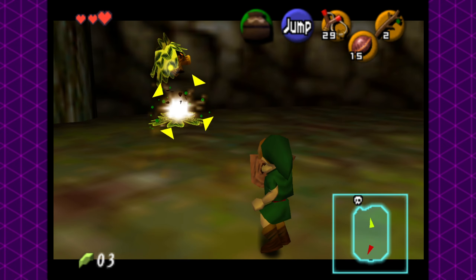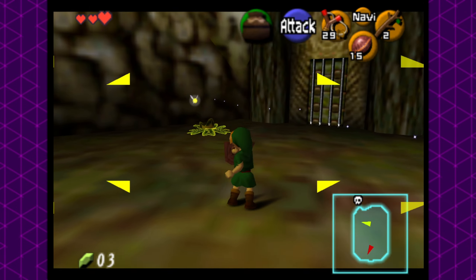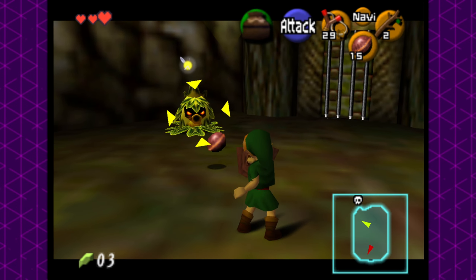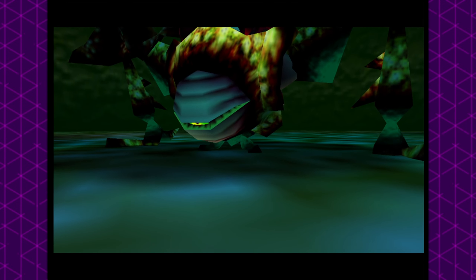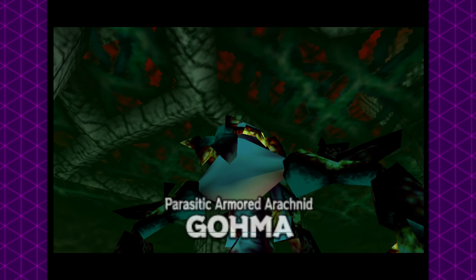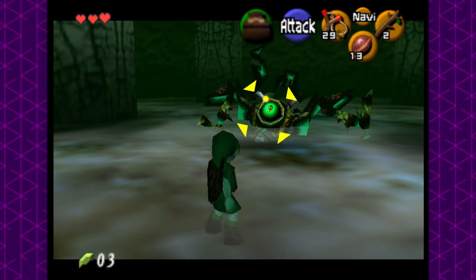We've decided that we're allowed to use defensive actions like shielding, which will allow us to deflect the Deku Nut back at the Deku Scrubs, allowing us to input the classic code of 23 is number 1. Moving forward to Goma, she is a rude awakening as to just how janky and precise some of these fights are going to be. It was at this point that the rules of the challenge were starting to be finalized.